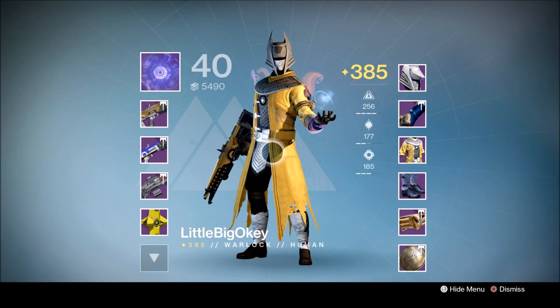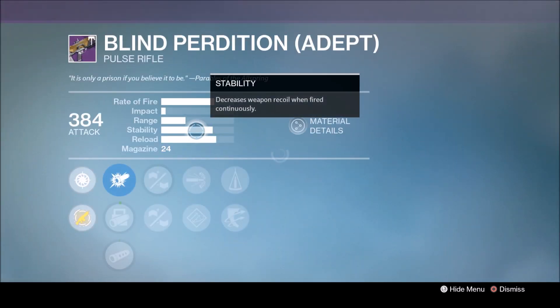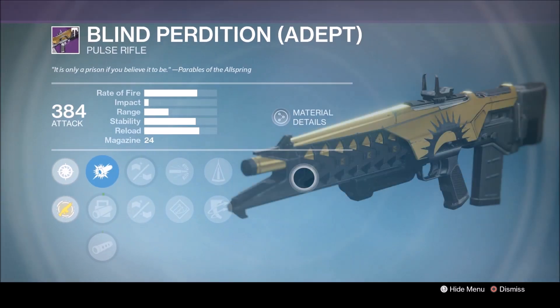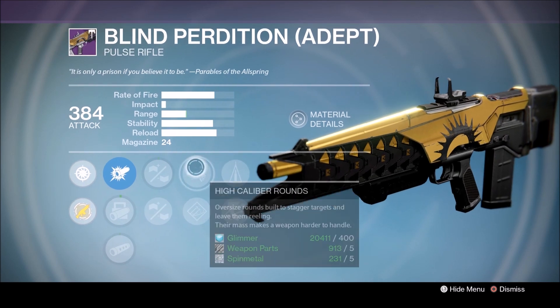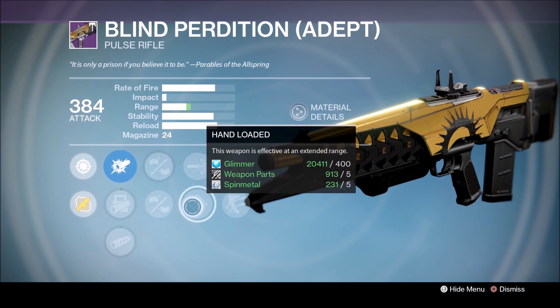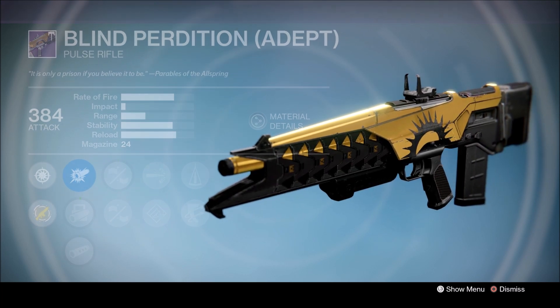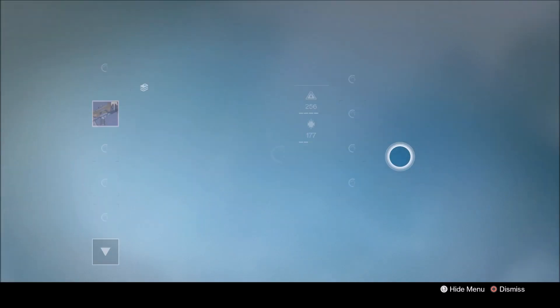Hello again, my friends. In this video we're going to look at some flawless Trials of Osiris loot, thanks to my pal and fellow YouTuber Okie. Let's start with the weapon he got from the flawless chest — the Blind Petition Adept pulse rifle. It's got Small Bore, Hand-Laid Stock, High Caliber Rounds, Hand Loaded, Counterbalance, and Outlaw. And as you can see, the design on this thing is pretty damn nice.